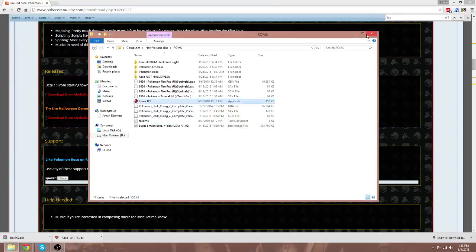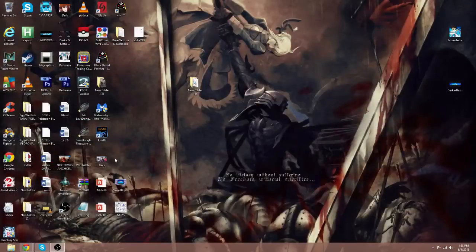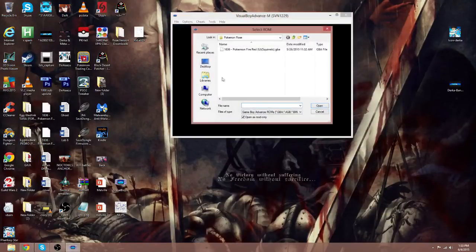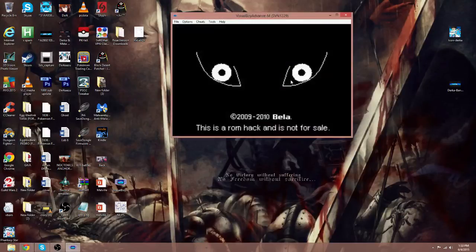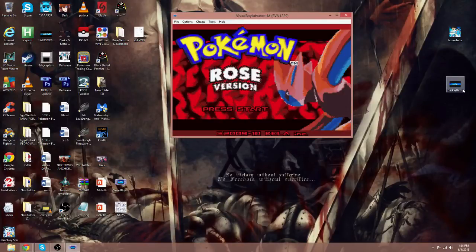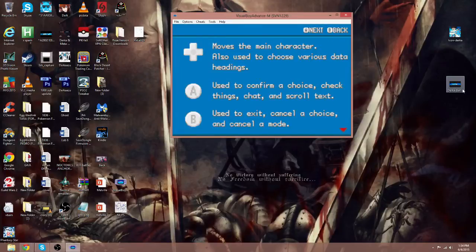This is a little easier than using NUPS, because NUPS can give you some trouble sometimes. Let me just show you guys how it looks. I'm going to go to desktop, that's the one I patched, and go to Rose version downloads. And there you go — Rose Studios, Pokemon Rose version, Clean Pokemon Rose. There you have it, that's Pokemon Rose.